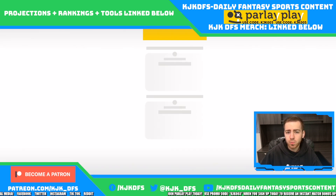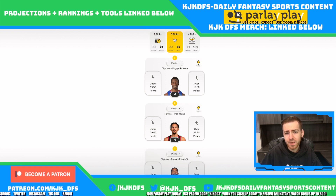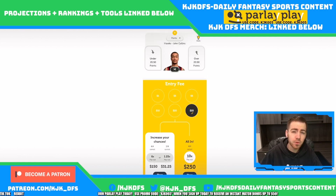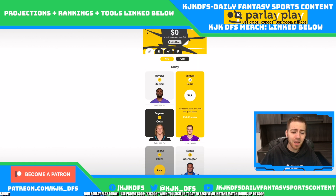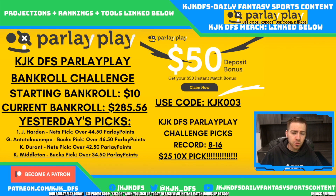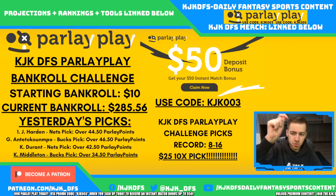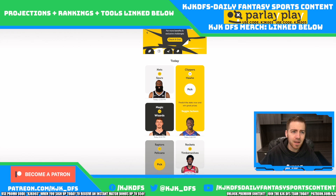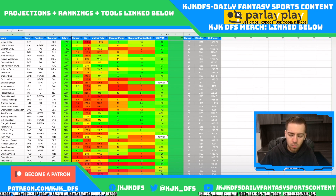You can pick 2 picks for 3x payout, 3 picks for 6x payout, or 4 picks for the 10x payout — you have to hit all 4 to get the 10x. We've been doing a lot of $25 to win $250 and have hit multiple of those. Sign up today using promo code KJK003. Also, check out premium content on Patreon.com — projections, tools, and more.